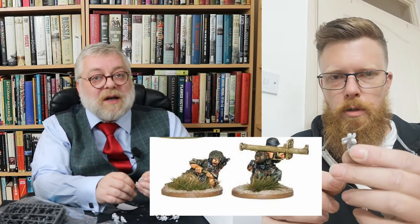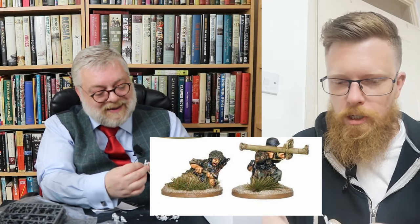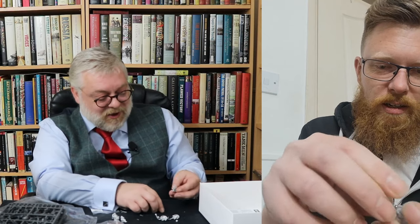Then the Panzerschreck team. The Germans captured a bazooka and were like, we need one of these. You get a blast shield for it. The main guy has the Panzerschreck, and his loader is carrying both of their rifles, has an anti-tank mine at his belt, and has a spare Panzerschreck round ready to go. He's got his mess tin and water bag on the back too - he's fully kitted out.